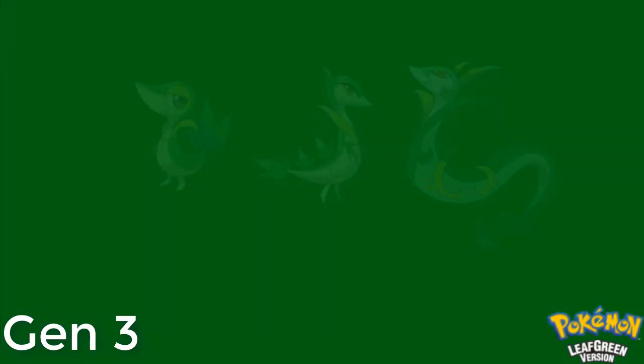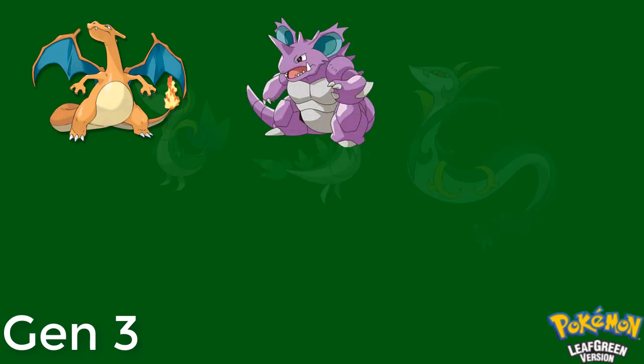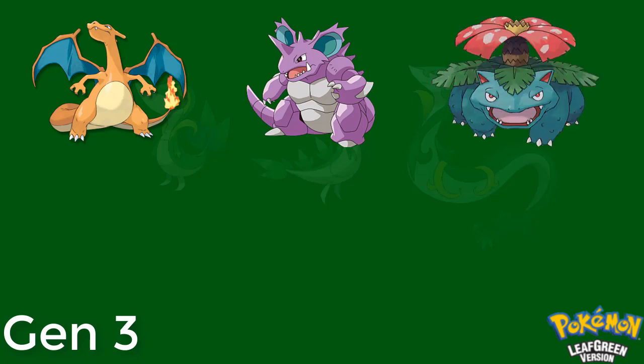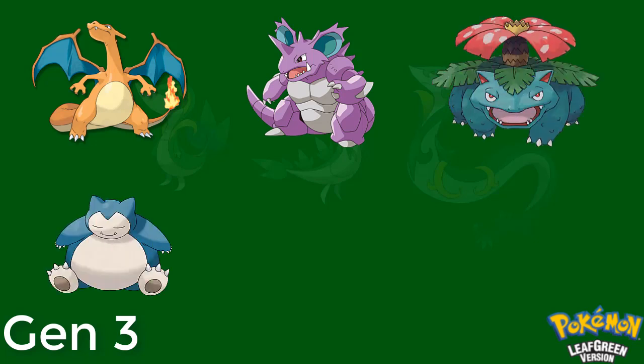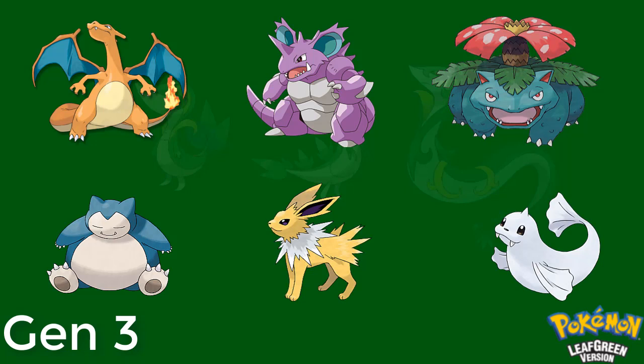Next onto Leaf Green, which I bought after I finished Emerald. I started with Charizard, who was the MVP of the team, then I caught a Nidoran male who eventually became a Nidoking. Then my friend traded me a Bulbasaur, so I had a really cool Venusaur. Next came Snorlax, who had a lot of versatility with his moves. Then I caught an Eevee and evolved it into Jolteon, and to complete my Fire, Water, and Grass coverage — Dewgong. I felt like this team was extremely versatile and every team member had its uses, which I always try to do when creating a team.